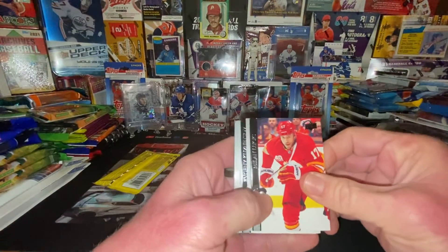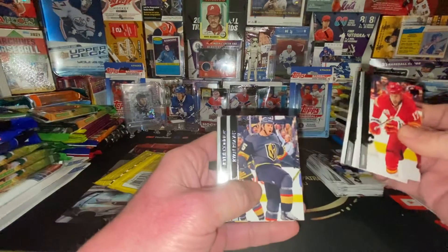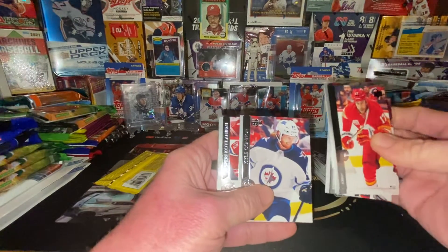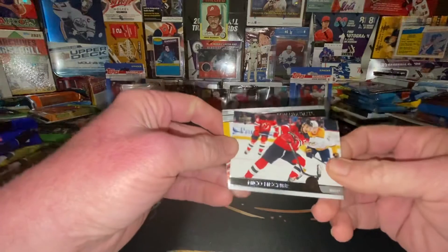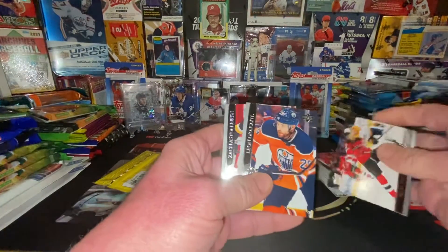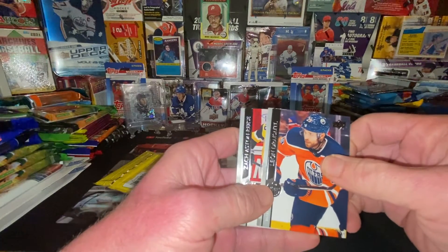All right, two packs. Milan Lucic, Kufanov, Ryan Reeves, Kyle Connor. Nico Hirschier - this guy's supposed to be pretty good, I think.